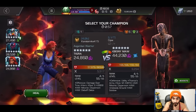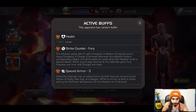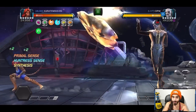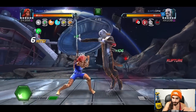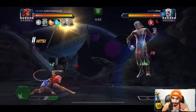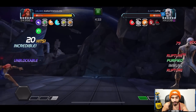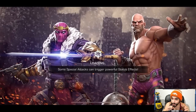Up next is a pretty tough fight — a Rank 4 Ebony Maw with Strike Counter, Fury, Spaced Armor, Masochism Over Time, and Unsteady Ground defense tactic. This exact defender causes a lot of deaths in Alliance War, so going in with Tiger it has to be a very precise fight. I go for medium-light-medium pushing him into the corner, bait the Special 1, counter his Special 1 with my Special 1, then counter his heavy with my heavy — Strike Counter builds up but we go for Special 2 and that is all she wrote.